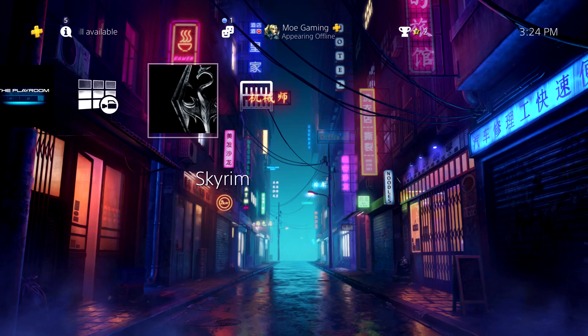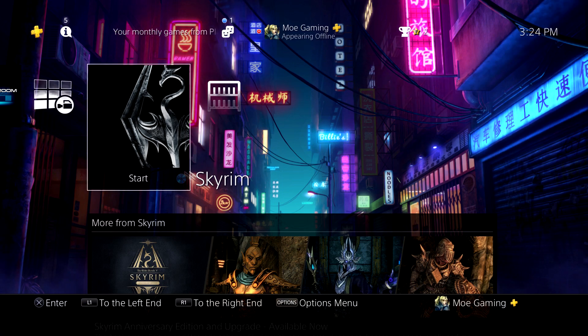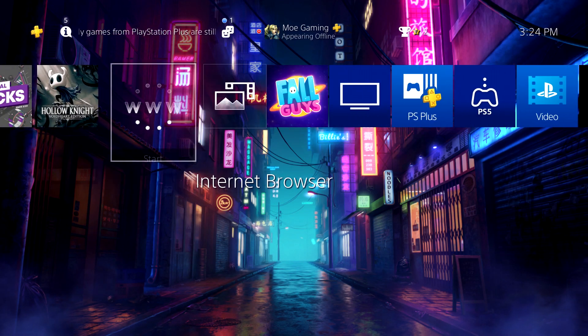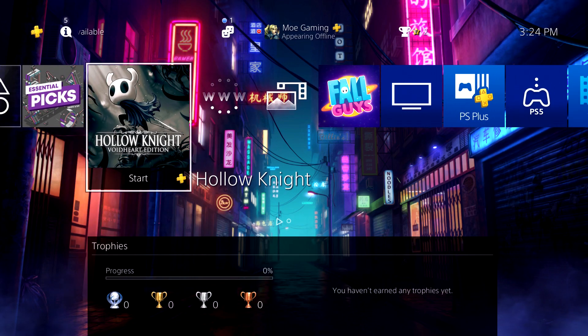What is up everyone, this is MoGaming here and today we're going to be talking about the PlayStation 4 error code CE-343-34-7. This is an odd error code that you can't really find online or anything. You can't find this on their website.